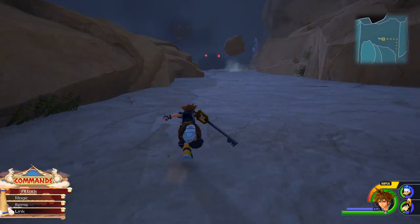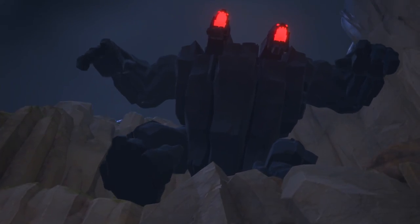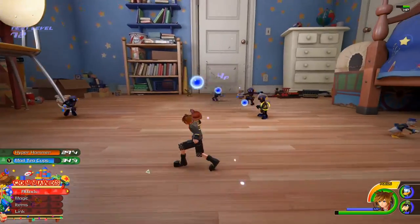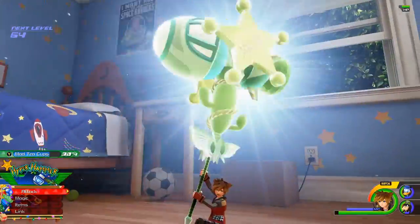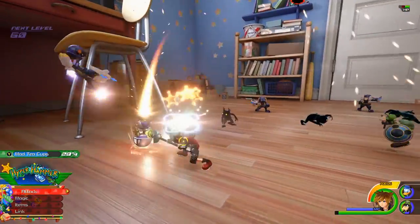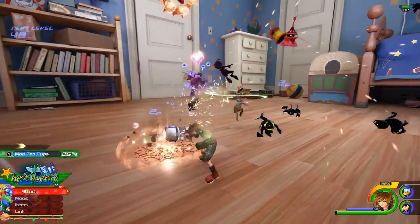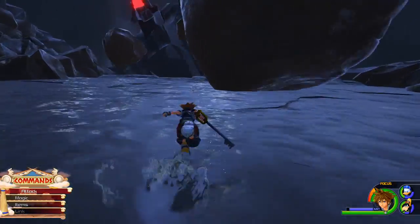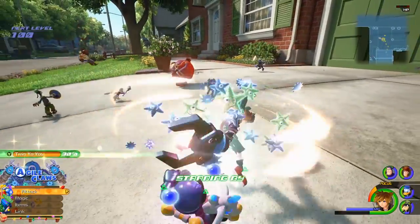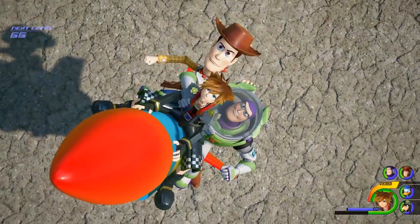While the controls and gameplay are just like you remember, the graphics are a colossal step up from your fond but ageing memories. The series has always showcased vibrant colours and eye-catching character designs, but it's in the finer details that Kingdom Hearts 3 really stands out — things like rain pelting puddles amidst the slick rock of Mount Olympus, the lifelike scuffs on Ham's snout, and the careful crimps in Woody's limbs.